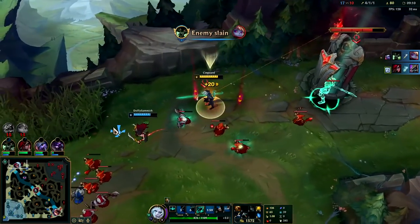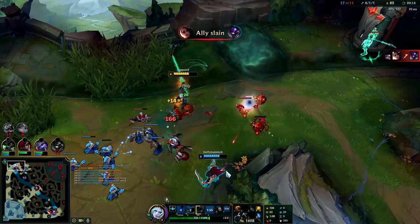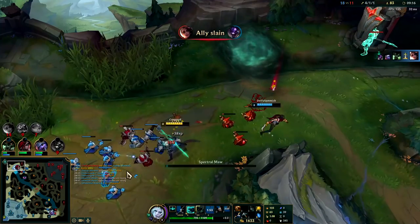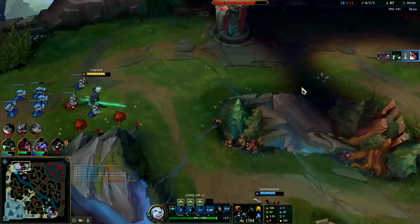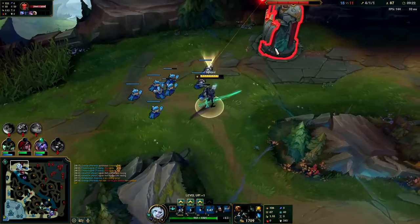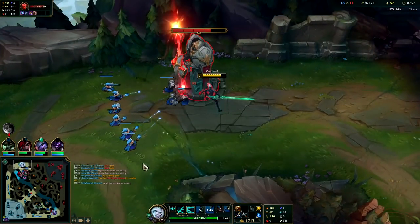Got him. Let's take the turret — should be able to get at least two or three plates out of this. If we had our E we'd use it for the extra attack speed unless we thought enemies were near, like this Akali.